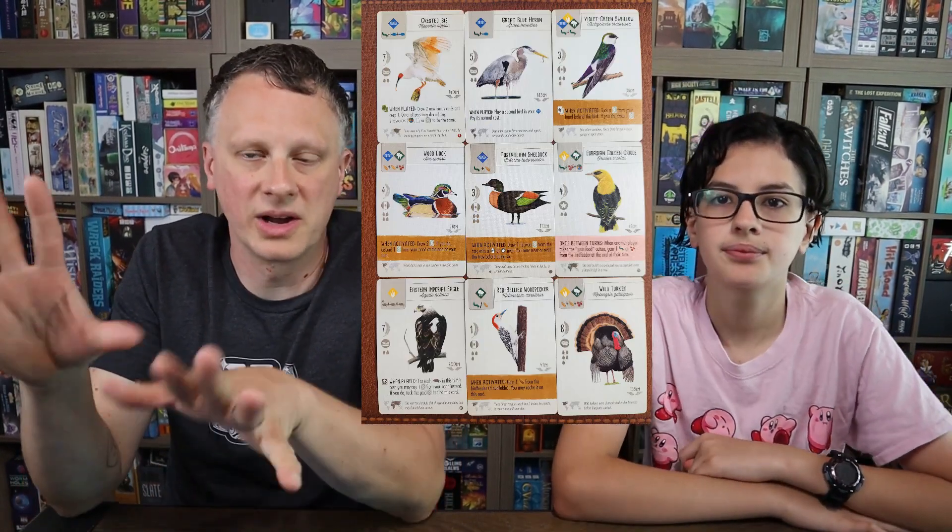The farther you fill up those rows with birds, the better those three actions get — you can get more food dice, more cards, and lay more eggs. The birds themselves have powers that do all kinds of things: getting more food, moving birds around, or tucking birds underneath others for end-game points. It's a pretty simple engine builder, but there's a lot of variety, especially as expansions keep coming out with tons of different bird abilities.